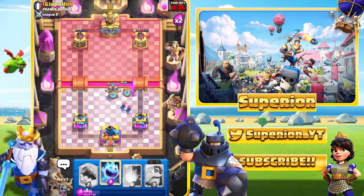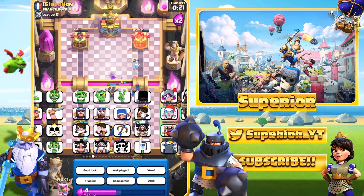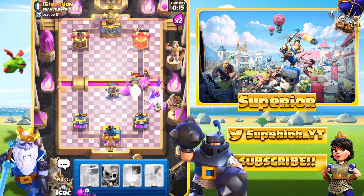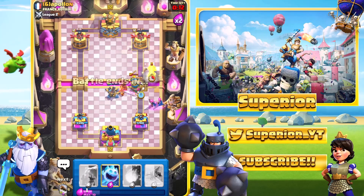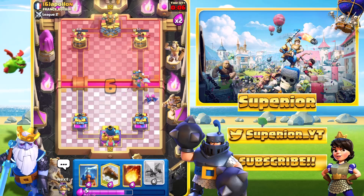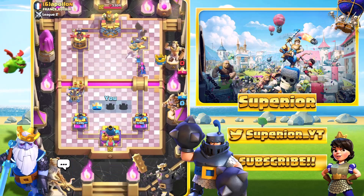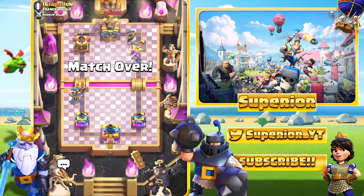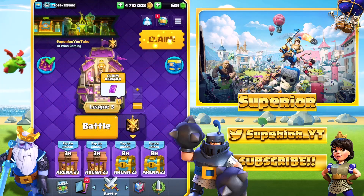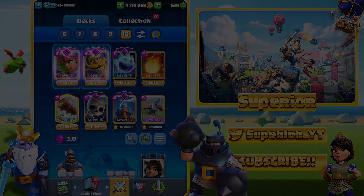Over here with the Tesla — the Wizard appears, which is very strange. We'll go Evo Archers — I keep calling them Super Archers from playing too much Clash of Clans. Both towers are pretty much game over. Expo on this side — he won't defend, he goes with the Evo, and we pick up the win. Hopefully you enjoyed the video — some very straightforward games with Expo. Comment below if there's anything you want to see, and I'll see you in the next one.